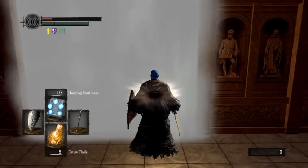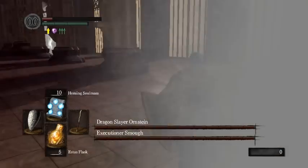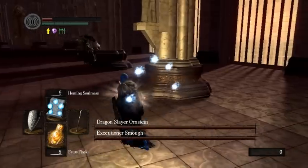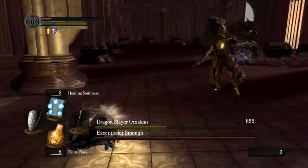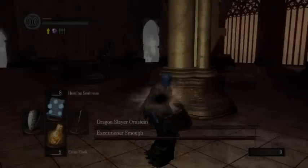For Ornstein and Smough: as you enter, watch Ornstein — look if he's charging. If he's not, cast Soul Mass. Otherwise wait for him to charge in and then roll away. Basically, watch for when he's done an attack, then cast Soul Mass, and try to keep as far away as you can. That was basically a perfect Ornstein. Normally it would take a little more rolling around and finagling around pillars.